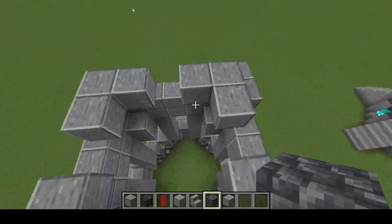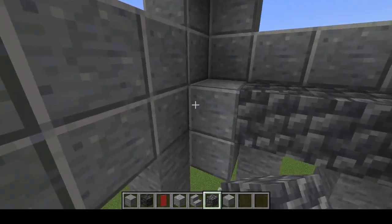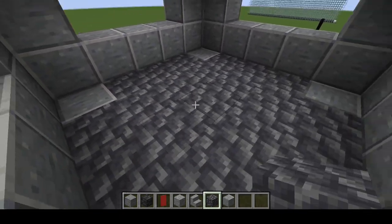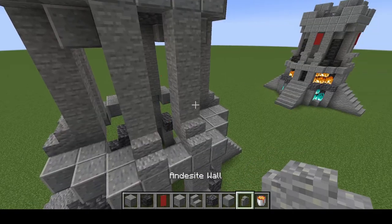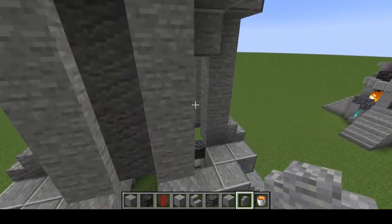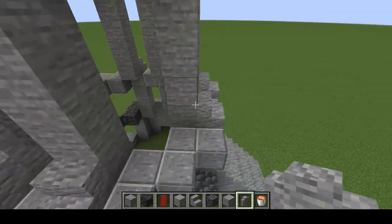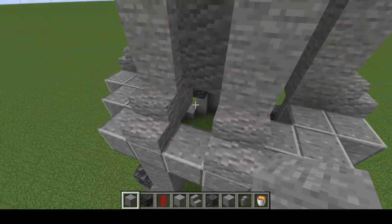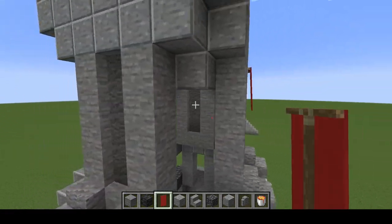To start doing the inside, we're going to come down and place your choice of filler block — preferably choose one that does not start on fire — because on top of this block we're going to place in our lava. Then we'll grab andesite walls and fill in this gap area with four walls. Below the walls, we're going to place one stone block, and then on top of the walls, just place in a red banner.